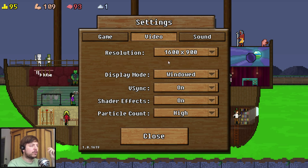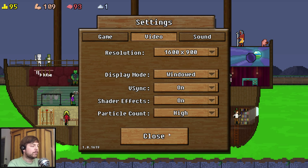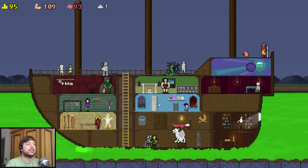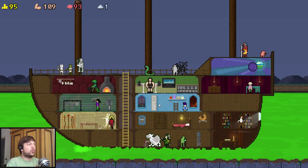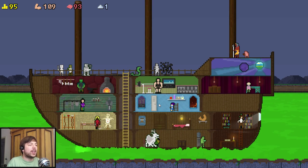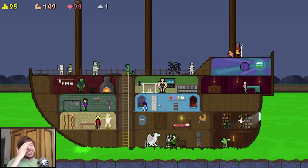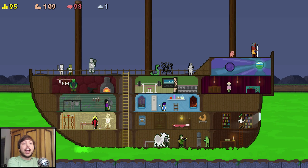Let's take a look at the options menu and then wrap up the video. We have resolution options, windowed/fullscreen - no borderless window - V-sync, shade effects, particle count. That's fine for a 2D game. We get separate sound sliders, so the options menu is nothing crazy but nothing missing either. You don't need rebindable keys because it's mostly mouse-controlled. So yeah, it's a fun little game. I still think 10 Millions is the better game, but if you've already played and completed 10 Millions and liked it, you might want to take a look at this. This is You Must Build a Boat - available on Steam, link in the description below. Thanks for watching, have fun, and see you next time.